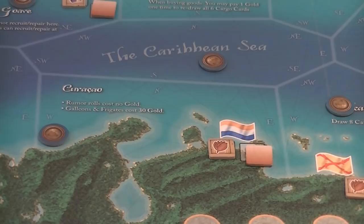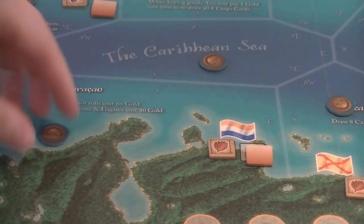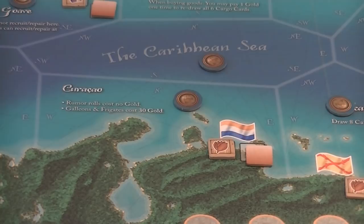Zooming into Curaçao, every location on the board has its own special rule tweak. Here it says rumor rolls cost no gold, and galleons and frigates cost 30 gold. Each location is slightly different — the player aids are very helpful for understanding their special rules. The merchants are important for the marauders, who gain victory points by doing daring raids against merchants and potentially other players.